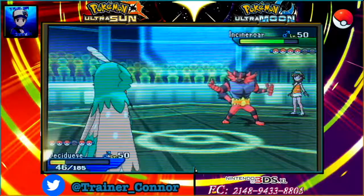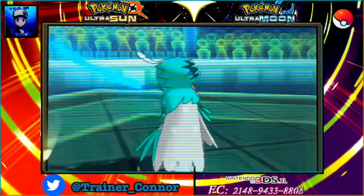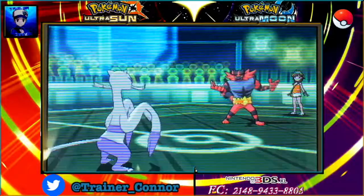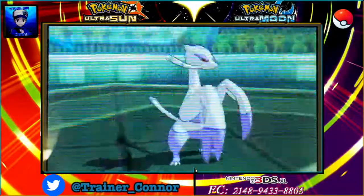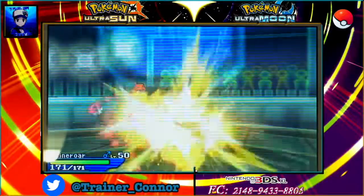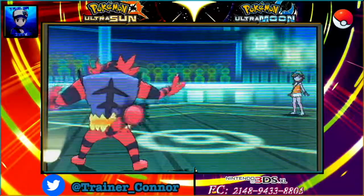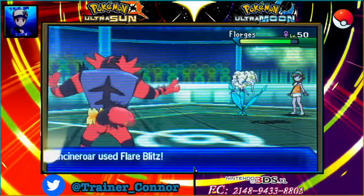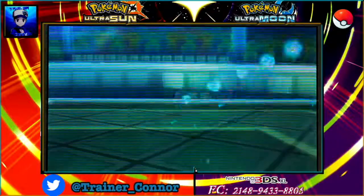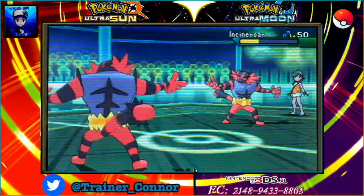He switches into Incineroar next, which is not a good sign. I leave it in Decidueye — no reason to switch out, though I could have gone into Primarina. I switch into Vikavolt and use U-Turn, then go into my own Incineroar. We have an awesome moment where we have two of the same Pokemon facing each other. He then switches into Buzzwole with Flare Blitz — that's a physical move. Flare Blitz is going to take Decidueye out.